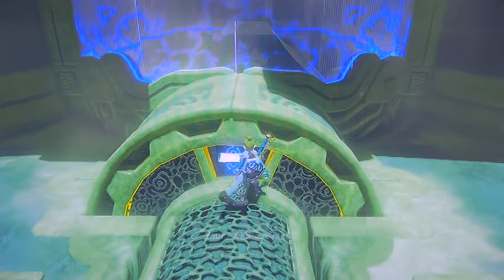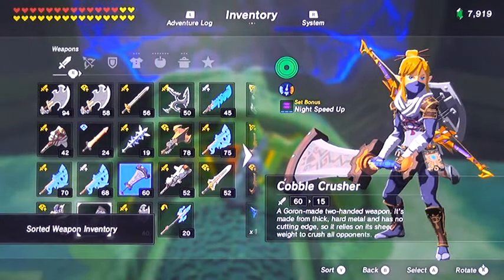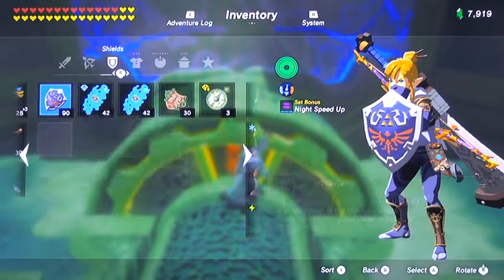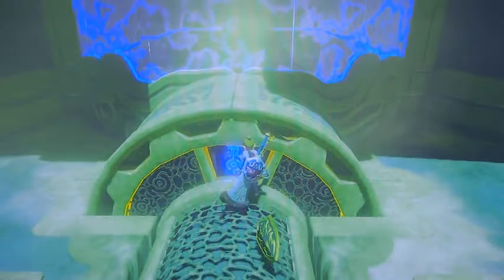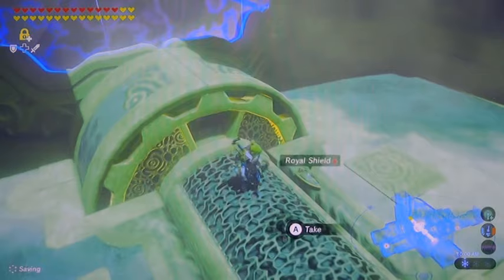And it's a shield. So this is how you would get a new Daybreaker if you lost your Daybreaker shield. Or if you're like me and you just don't care to have one, this is a chance to get it back if you so desire. You would take that to Gerudo Town and get a new one made with some diamond and flint.